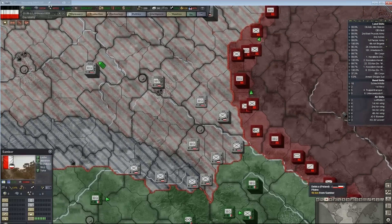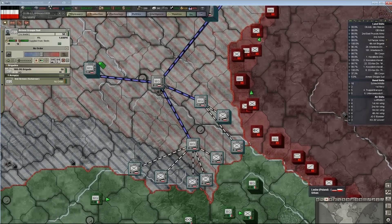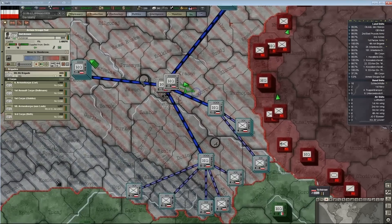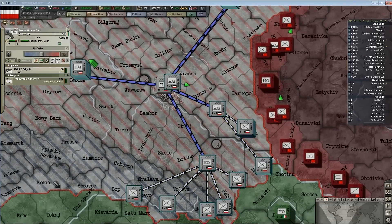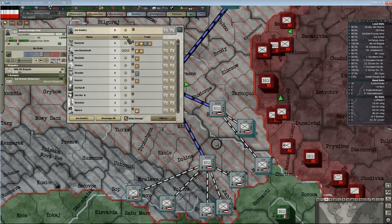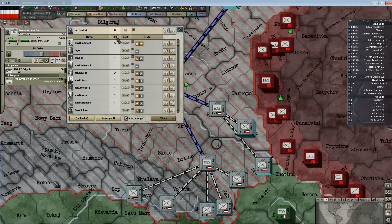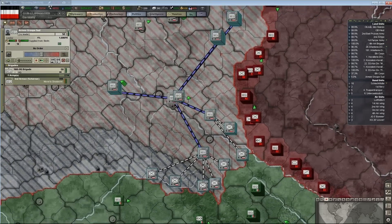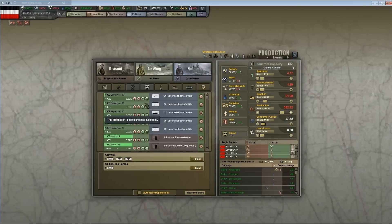I'm actually starting to get my OOB set up — I'm getting my OOB oobed. So something I want to revisit, which we talked about many episodes ago, is brigade attachments. I know how to build into the production queue, but how do I actually attach them to units later?